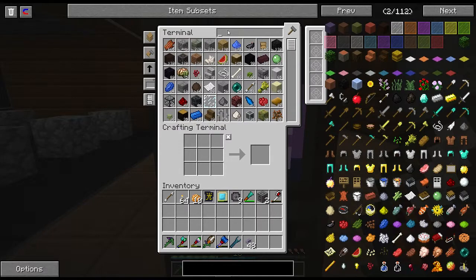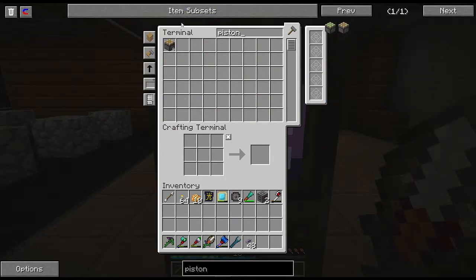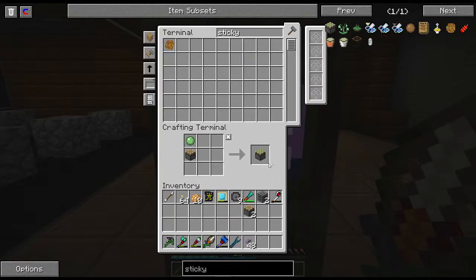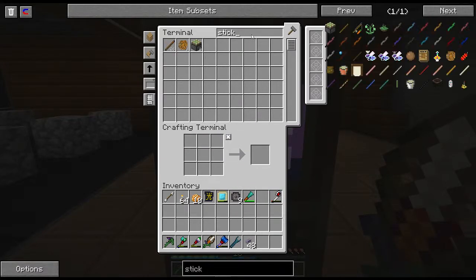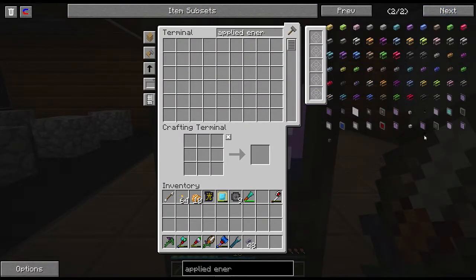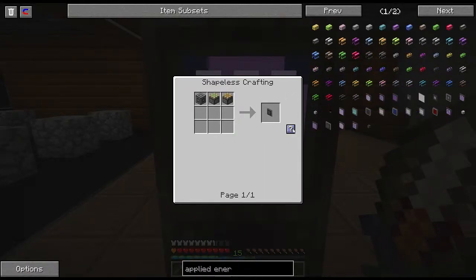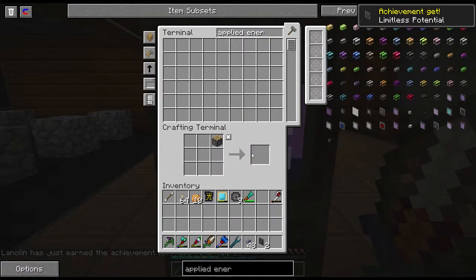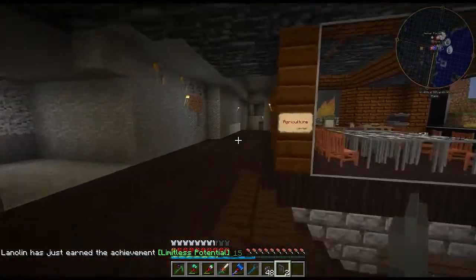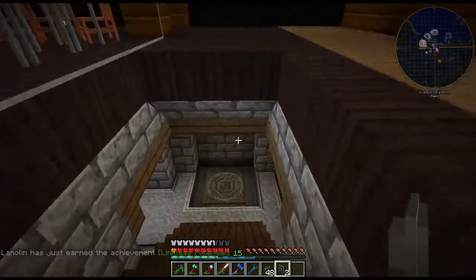Now that we have these ME interfaces, let's grab some pistons. Two of these need to be sticky pistons. These storage buses really allow you to interface with just about any block from just about any mod — limitless potential, and it means it pretty seriously.